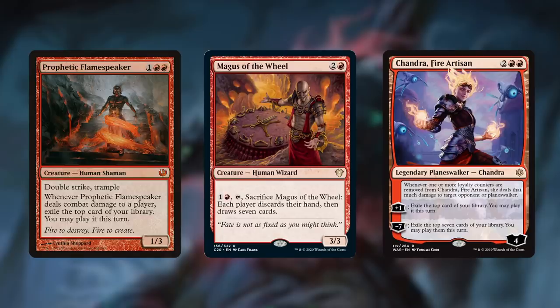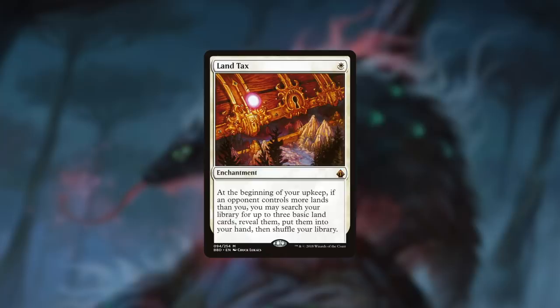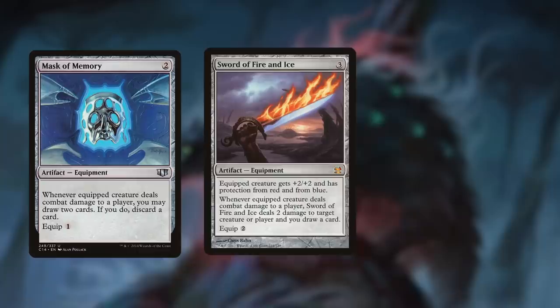Mono white is a bit harder to fill with good card draw — there's only a handful of white cards I'd count as good card draw, but they do exist. Mentor of the Meek is an all-star in many white decks, especially when paired with efficient token generators. And of course there's Land Tax, which in my opinion is one of the best cards in the entire format, making sure you never miss a land drop, and only gets better if you spend those excess lands to activate powerful cards like Scroll Rack and Mazirek the Lion.